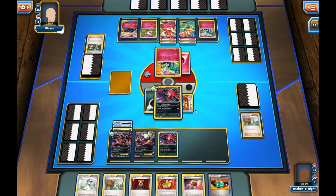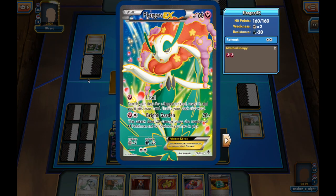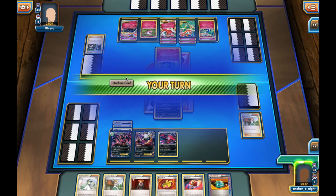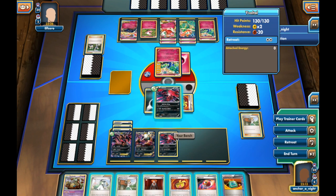I use Oblivion Wing and attach another energy onto Eviltal. Now I have three energy, one being a DCE on it. My opponent can Geomancy again — if he had a Fairy Garden he could retreat for free, but he chooses to Geomancy, which is probably the right play, bringing one energy onto a Flowgrass and another onto Xerneas EX.